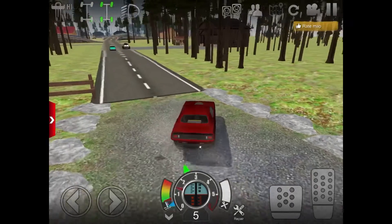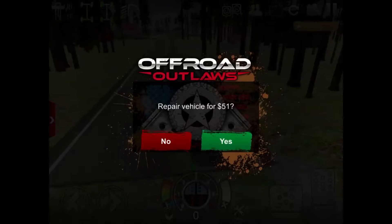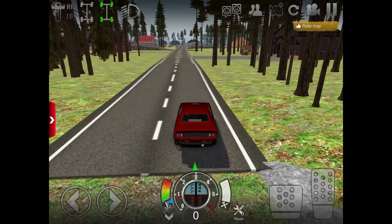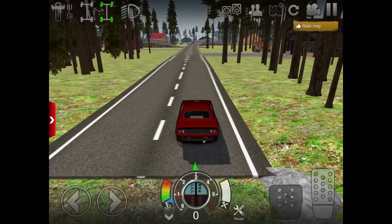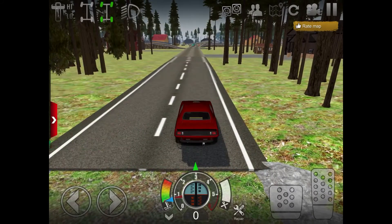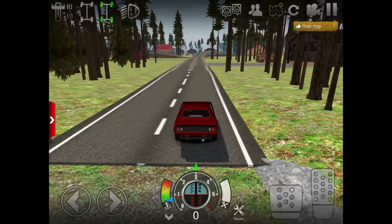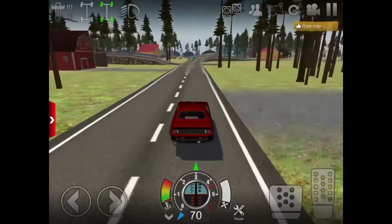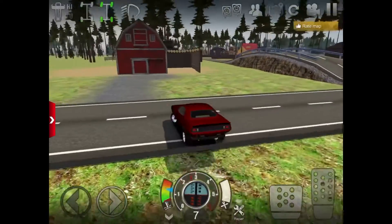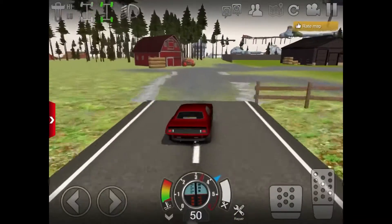Well it looks like the Bel Air was about to get smoked — the Silverado left. I'm probably gonna drive over there and see if that guy wants to race. Is he gonna come this way? I can't really tell. He didn't say anything. Yeah, I'm gonna just drive over there — and he left! God dang it. Well then I gotta wait for more people. I'm gonna go back over by my car.